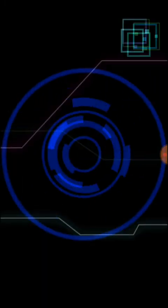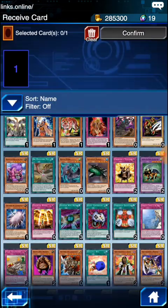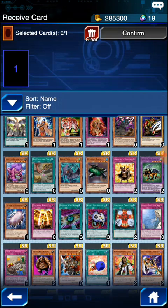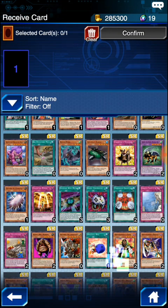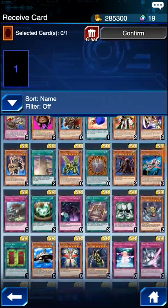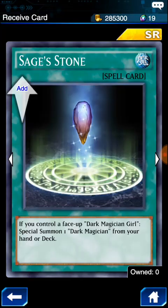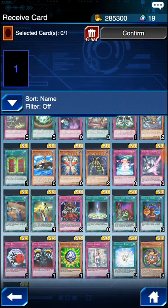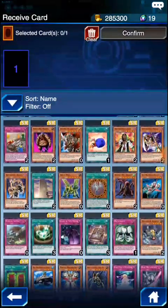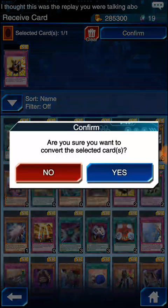And then for the next one, the holo one — what should I get? I don't think I need the Anteatereatingants or the Behemoth the King of All Animals; I'm not really running a deck around that. I do want the other Champion's Vigilance — I already have a prismatic one. I don't have any Sage of Stone either. I can't farm Teos — he has a ton of keys. I'm going to go ahead and get the Champion's Vigilance so I'll have three. Confirm. Yes.